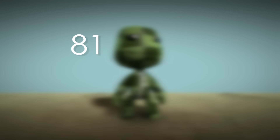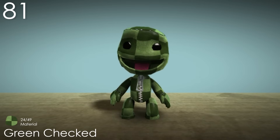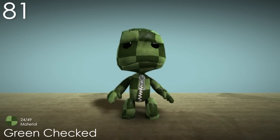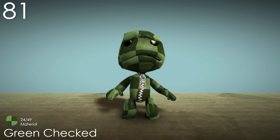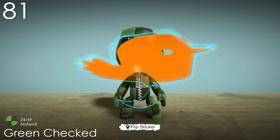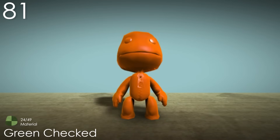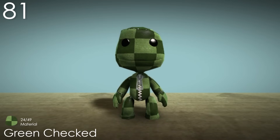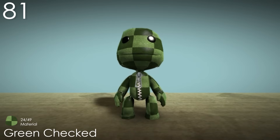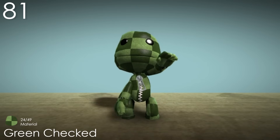Number 81: Green Checked. This material is really funny because it's probably one of the more used skins in the entire game, but not because of its pattern or even the colours. This material has one of the smoothest textures out of any of them, making it perfect for placing stickers on to get just a plain colour on Sackboy. But ignoring that, I actually quite like the colour and pattern on this skin — the two shades complement each other well and the checkers add a lot of interest.